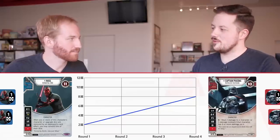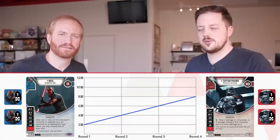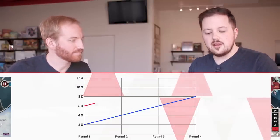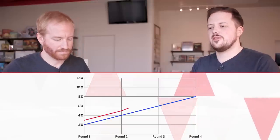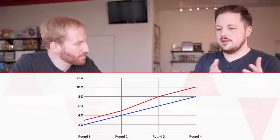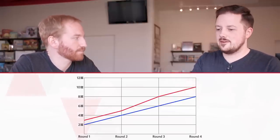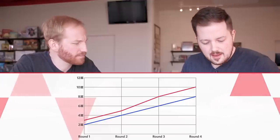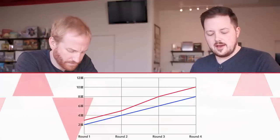As an example, we'll be referencing elite Maul and elite Captain Phasma from the two-player starter. Each of these characters has a resource side on their dice, so technically turn one you could roll four resources. That takes our total from eight to twelve, which is a pretty significant jump. If we assume a resource gained on turn one and another on turn three, you'd have three resources on turn one, five total after two, eight after three, and ten after four — so two extra resources throughout the game. Even then, ten resources is not that many.